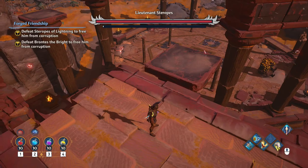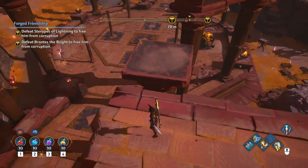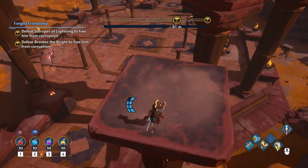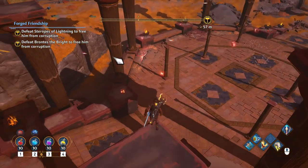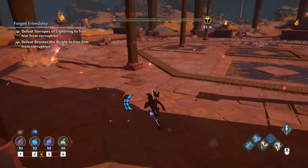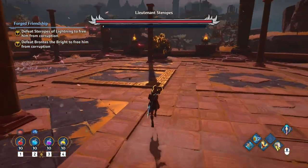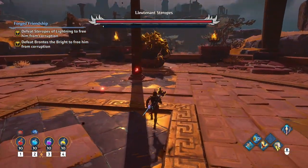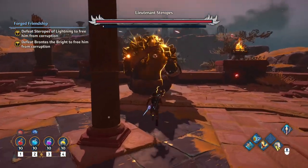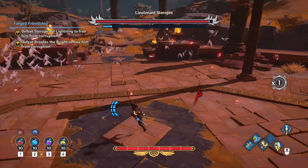Part of the Forge Friendship questline is to kill a Lieutenant Serapes. He's basically a big Cyclops in the Forge Lands. We're going to hop down here and start to fight. How I like to start is — because I got my axe upgraded pretty well — I like to run up, sprint, and use the sprint axe attack to do a good amount of damage and a chunk of stun to him as well.